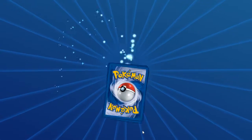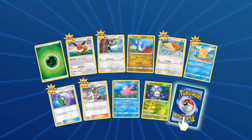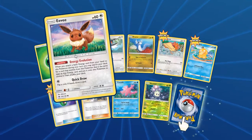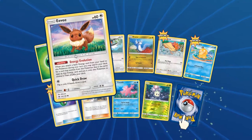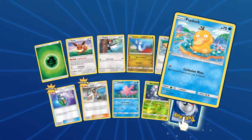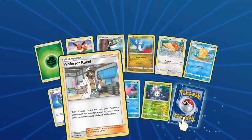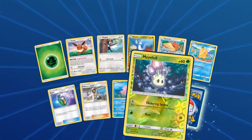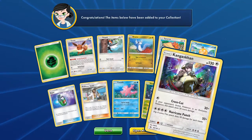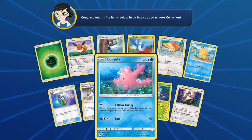Now we have one pack left — well, that must be the second to last pack. We have Grass Energy, Eevee, Pikipek, Rattata, Spearow, Psyduck, Repel, Professor Kukui, Corsola, Morelull, and we have a Kangaskhan Holo! Kangaskhan's my fifth favorite Pokemon.